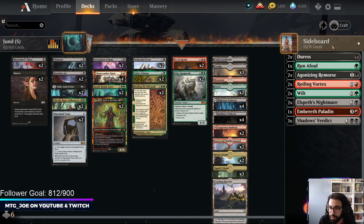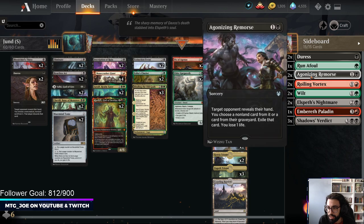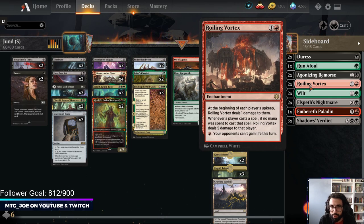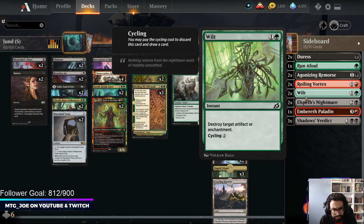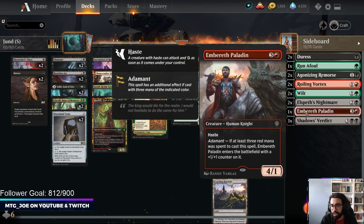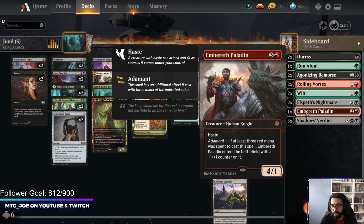The sideboard is still experimental: more Duress versus control, Renaval versus flying or dragon decks, Agonizing Remorse versus control or slower decks, Roiling Vortex versus Sultai alt-win, Wilt which is flexible against enchantment-heavy or doom decks and even good against Mono Red post-board. Nightmare for creature decks or as hand hate and graveyard exile. I still like Paladin versus Sultai alt-win — it's a 5/2 that gets around Heartless Act and Shadows' Verdict.